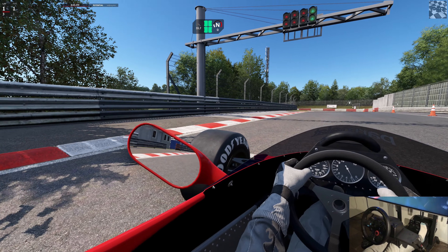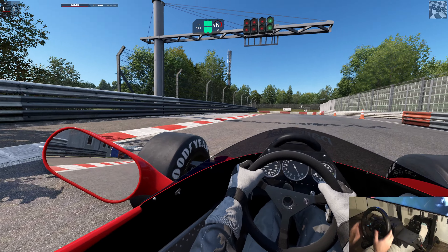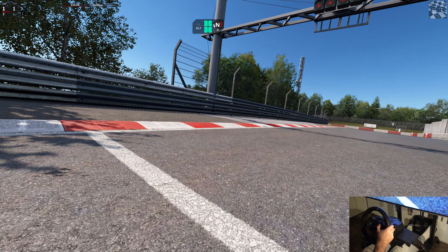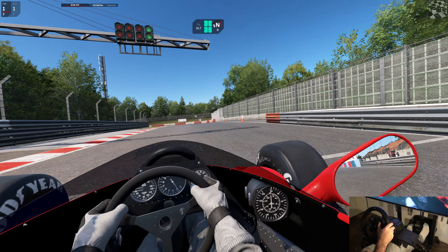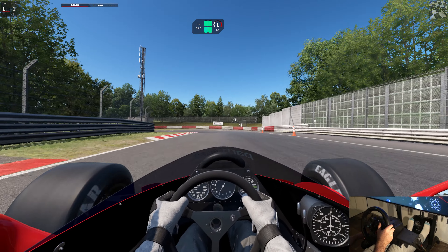Okay, hi everyone, welcome back to my channel. We're going to be playing some Automobilista 2 — they updated it this morning, brought out the new car, the Brabham BT46B. It's a pretty crazy old car with a massive big fan on the back. At high speeds it creates downforce, sucking the car to the ground. Had a bit of a practice before and it's actually pretty good, though at low speeds this car is terrible — it just has no traction.